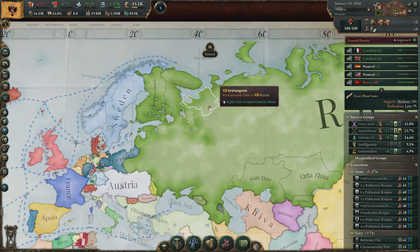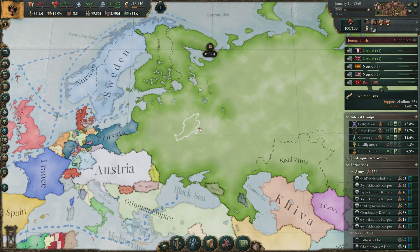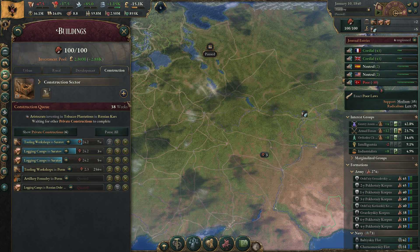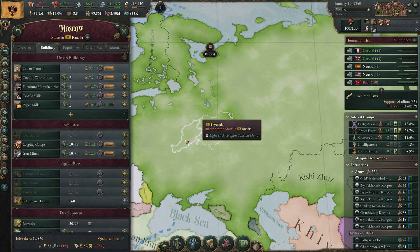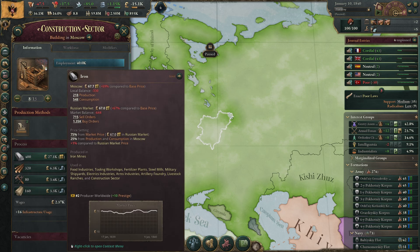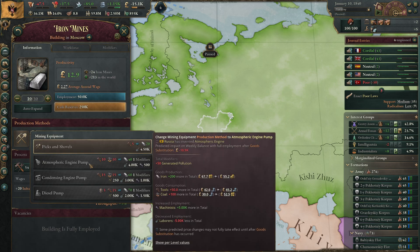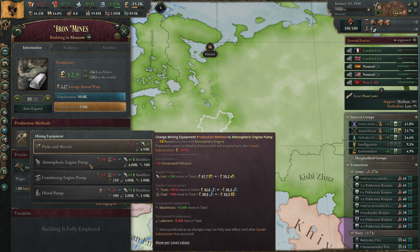Hey everyone, Flying Dutchy here, welcome back to Victoria 3 patch 1.5 as Russia. We're looking at all the new mechanics in the game. You really need to focus on your state stuff because otherwise things are going to be too expensive. We still want to make the price of iron cheaper, but we can't do this yet. When we get the atmospheric engine, we'll make double the amount of iron — but we need 100 coal and 50 tools for that.